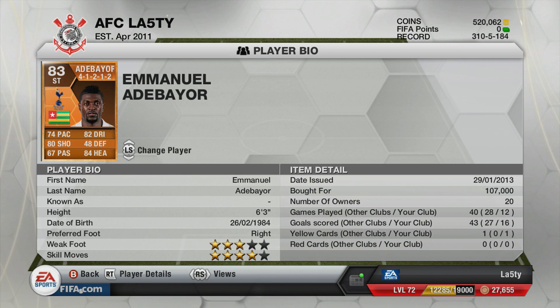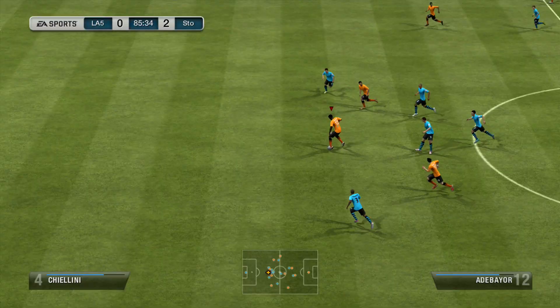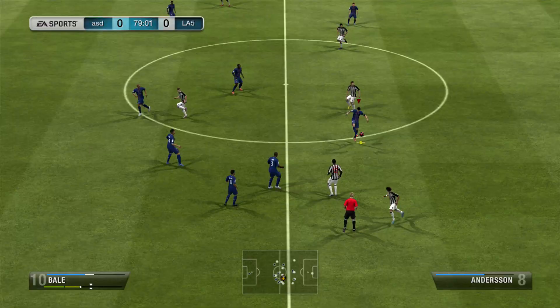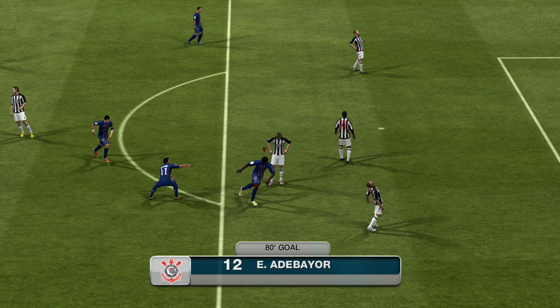The first striker is the Man of the Match Emmanuel Adebayor — Gareth Bale's teammate. He's got four-star skills, is six foot three, with 80 shooting and 84 heading. Not the best pace at 74, but 16 goals in 12 games is really good — he was in the right place at the right time constantly and has a really nice shot from outside the box. My mate Jamie kept saying he couldn't shoot from outside, until I smashed one home against him and gave him the shush.